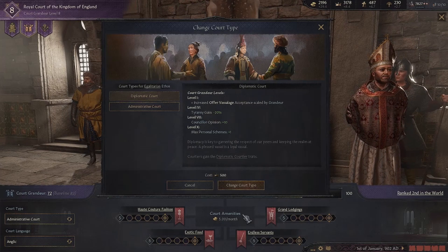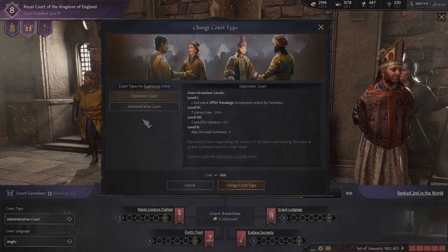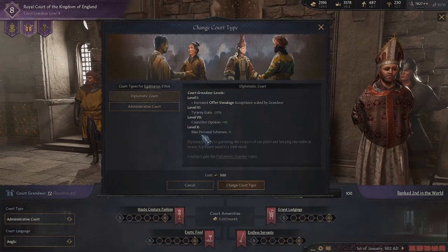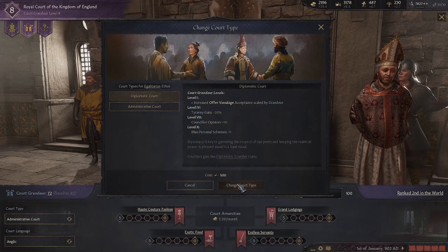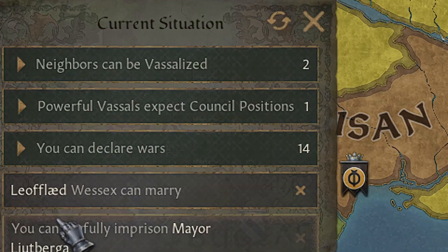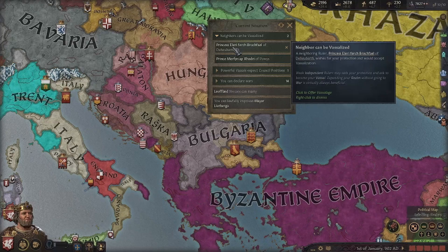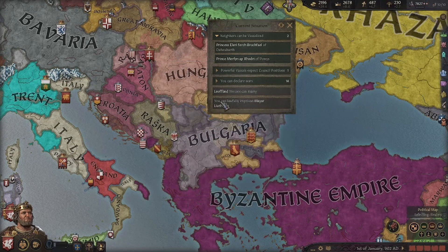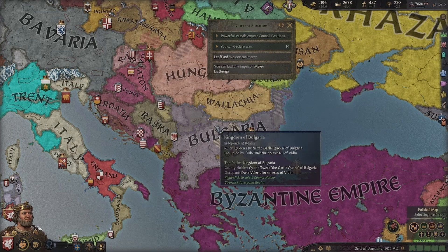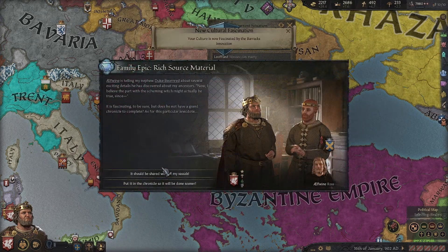Tip number two: since we are here, we are going to use the power of the diplomatic court. All the courts are very powerful, and once you upgrade your court to level 10 you get very powerful bonuses. Now we have the diplomatic court, and if we check up here we are going to see a message saying neighbors can be vassalized. We are going to vassalize them.